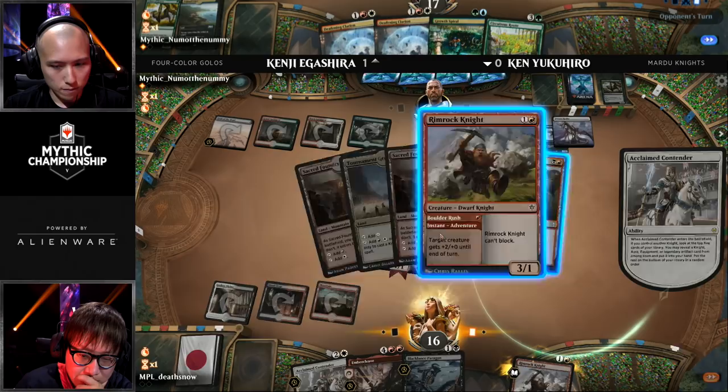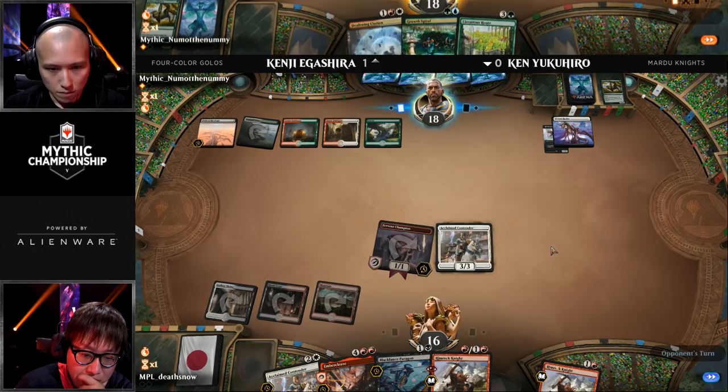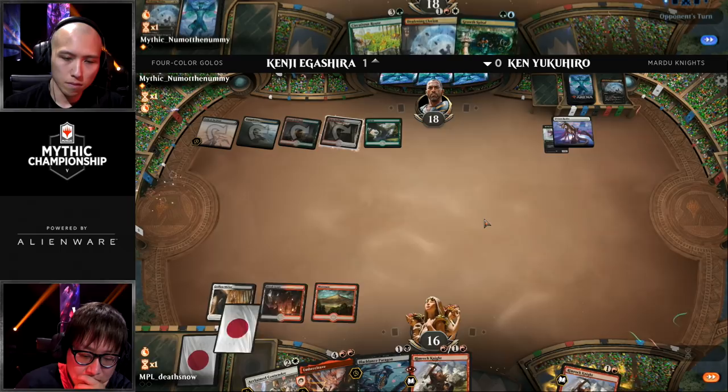We get to see what happens when both players play their best stuff. Rotting Regisaur hits — Ken is one land away from getting that Embercleave on the battlefield. Then a Prison Realm — beautiful top deck from Kenji! Look at that little smirk from him: 'Had it.' That's exactly what he needed, because he drew the red source for the Clarion. But one good top deck deserves another. Kenji with that Prison Realm — so now we're going to see Fervent Champion chip in for one, and then an Acclaimed Contender hits the battlefield.